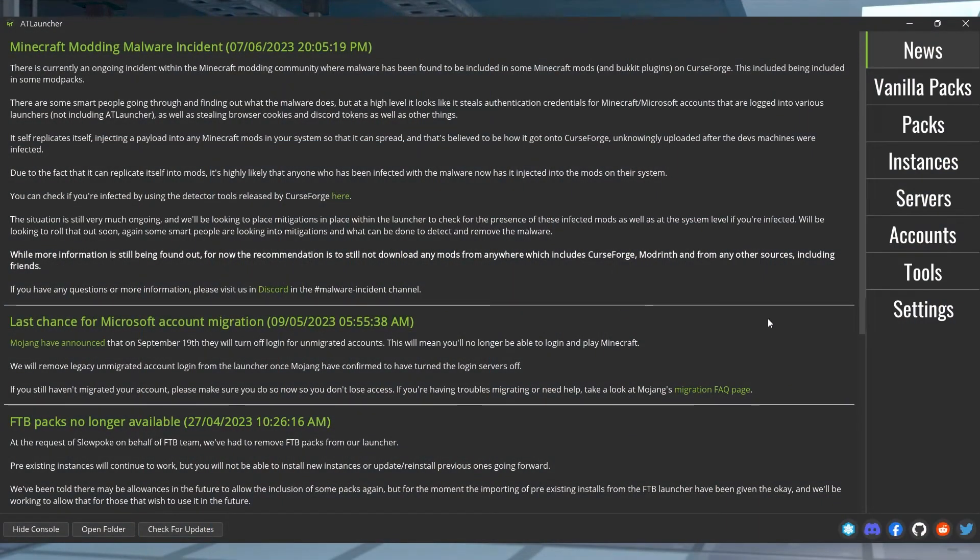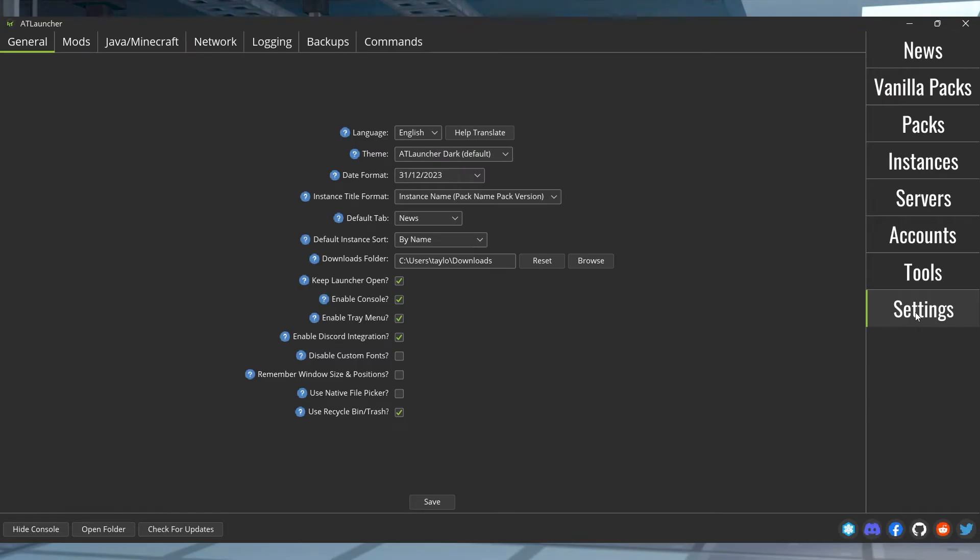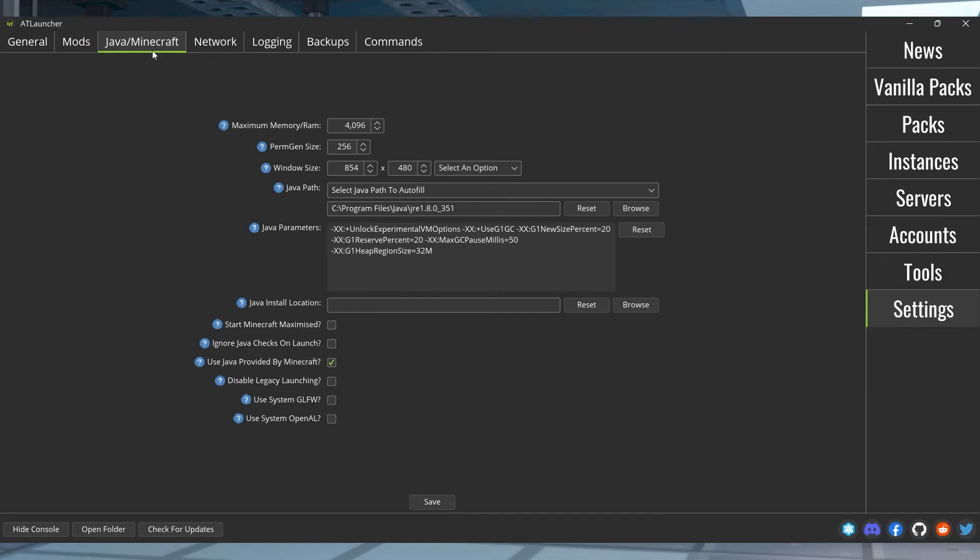Start AT Launcher and wait for it to fully load, then click settings in the bottom right and continue to the Java Minecraft category at the top. Once you're there, you can find and change the maximum memory RAM to your desired value, and when you're done just click save at the very bottom to apply the changes.